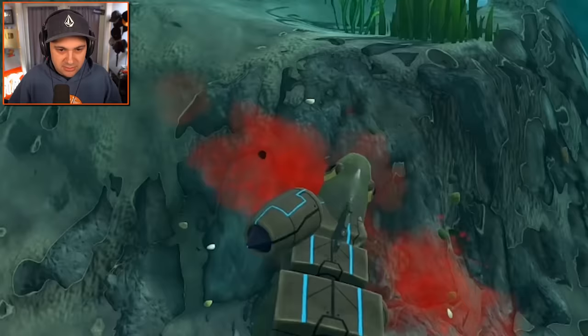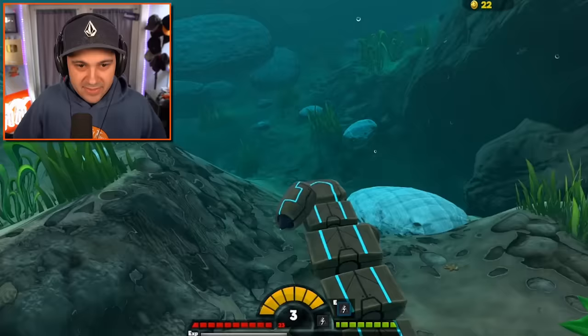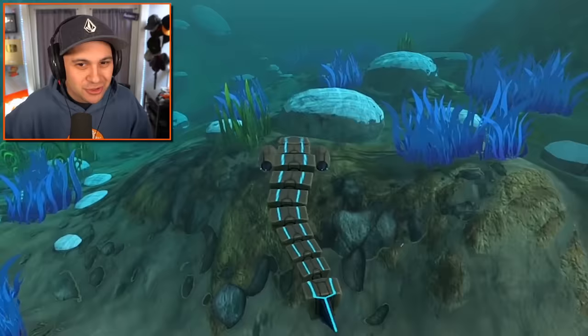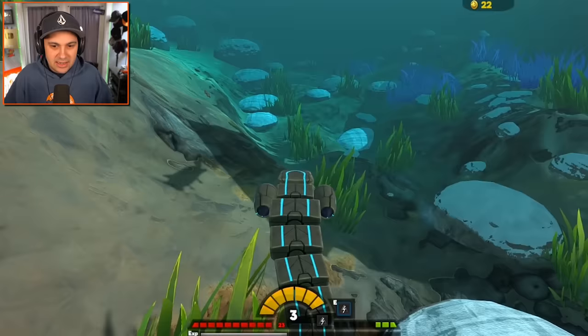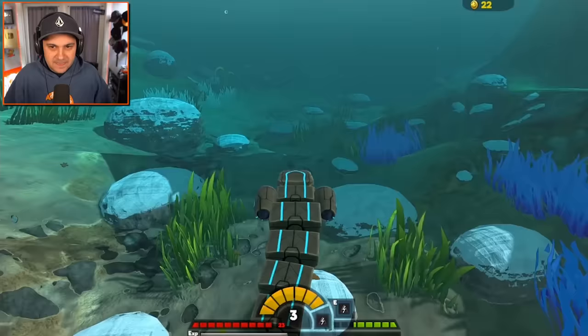You guys gotta hear this when I zoom as the eel — I like that sound. I can't move — I'm getting taken by the current right now. Am I fighting the current? I can't really tell. This is really weird and I'm scared. I think we got out of the path of big mama over there. Hopefully she doesn't come over here, but I'm stuck in the current and it's messing me up — I can't get out.